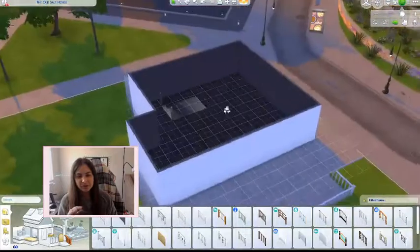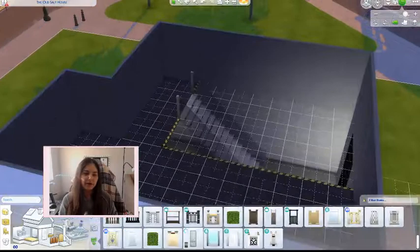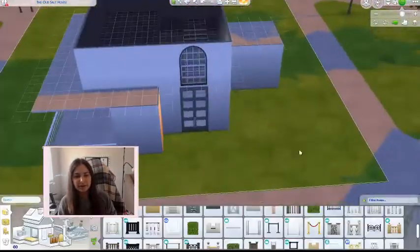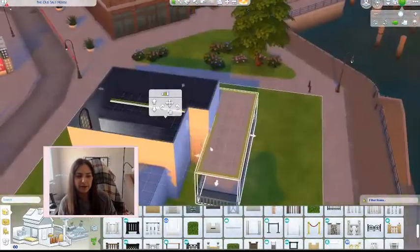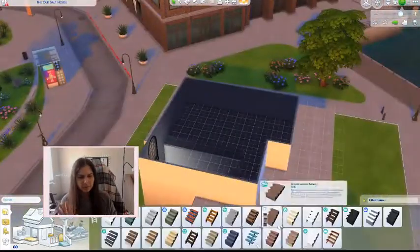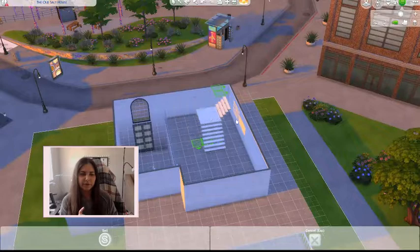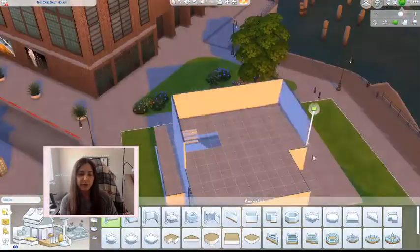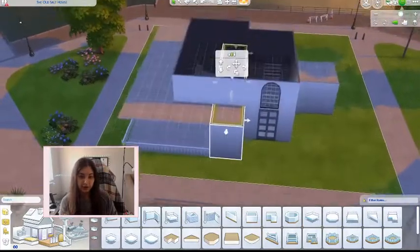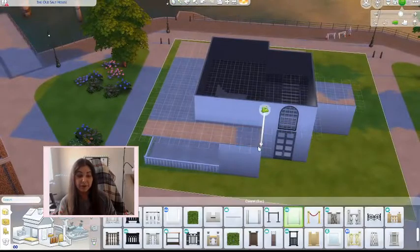There are really three stories to this place. The second story is where you start seeing the view, so I wanted to make sure everything was second story and above. There's a downstairs patio area that's covered, with a bar and seating for guests. On the third level is a beautiful indoor and outdoor wedding arch area, so you actually get married at the top floor and get the best view from those windows.